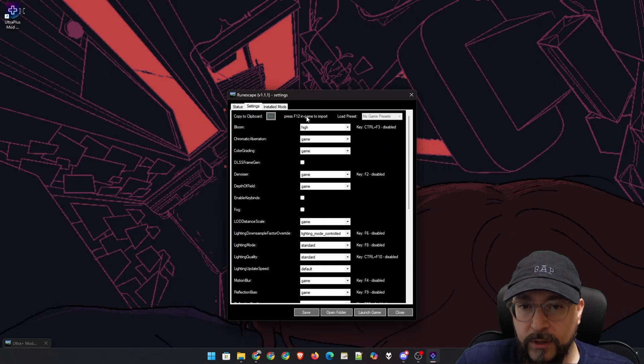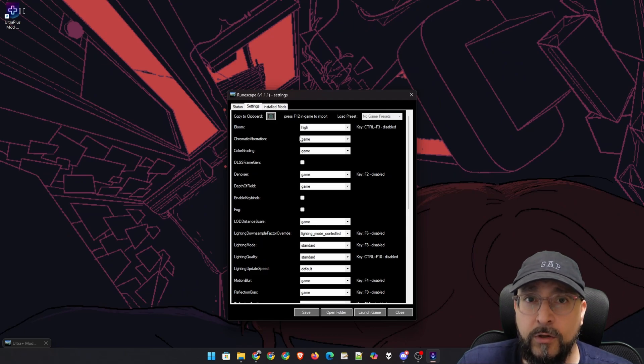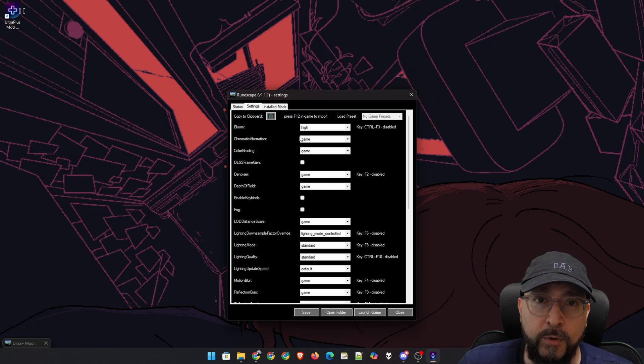So we go into the settings tab. As you can see, we have access to basically every setting possible. It's so much easier than hunting down INI files manually. Configuring everything through a GUI is a lot easier and more intuitive. Every UltraPlus parameter — bloom, color grading, frame gen — lives in this intuitive interface.